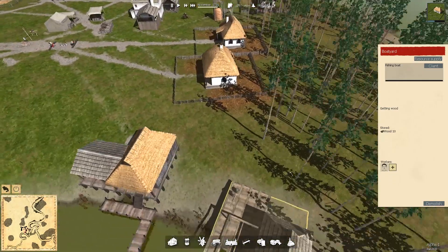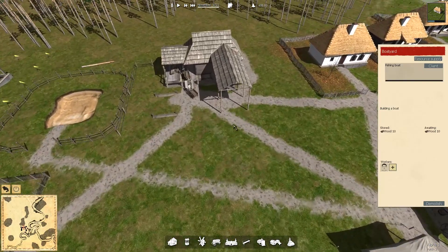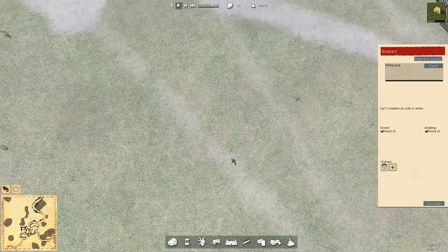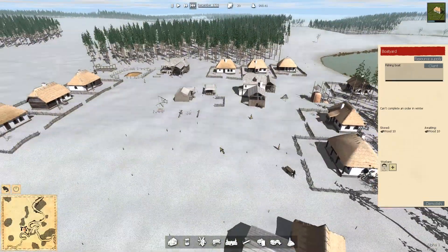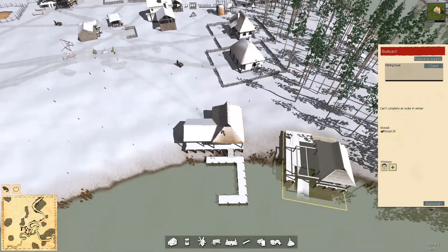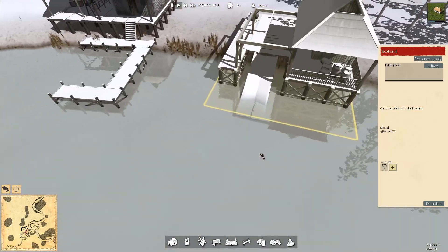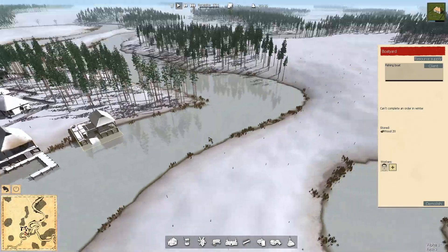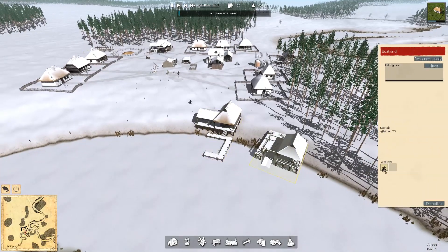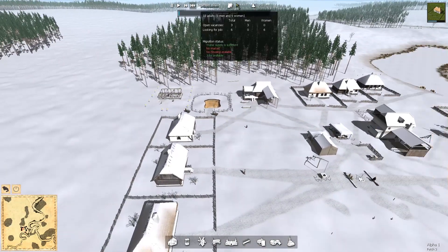Our worker is again collecting more wood. He needs 10 wood, so he collected a cart, headed to the forester, picked up some wood, and is now bringing it back. Oh, it's snowing! It's now December - that got white pretty quickly. I've got plenty of wood but I can't complete the boat order in winter. The lake doesn't look completely frozen but it's probably pretty cold, so we can no longer build the boat. There's no point having a worker at the boatyard if there's nothing he can do - he might as well help with house construction.